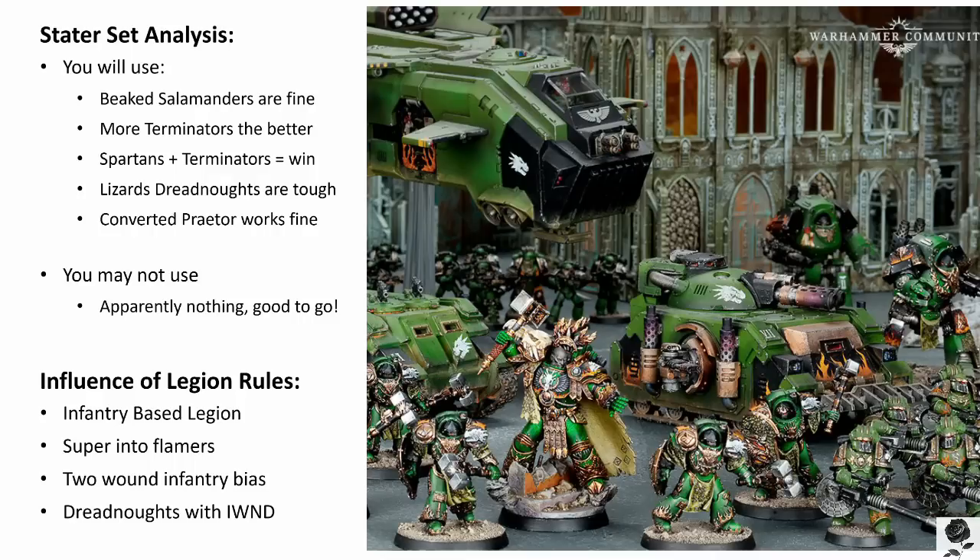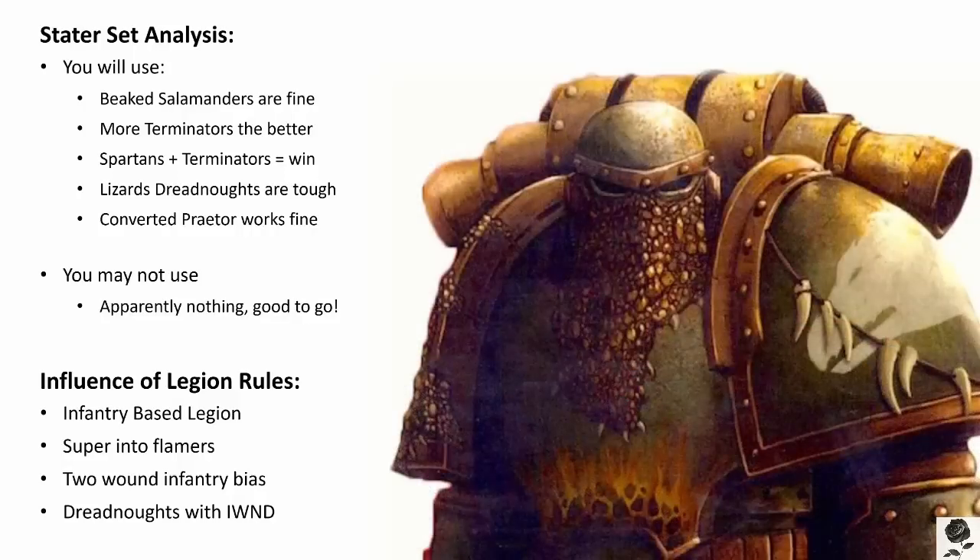Now they're not exactly cheap in points — about 30 points each. But when compared to a Legion tactical support squad kitted out with melter guns, which are only slightly cheaper, they look absolutely amazing. For a unit of 5, we're talking about 15 points difference between a unit of Pyroclass and a unit of Legion tactical support squad marines with melter guns. And for that 15 points, you're getting an extra wound, a 2+ save, extra leadership, extra attacks, better weapons, and the flexibility. You just can't compare them.